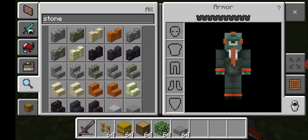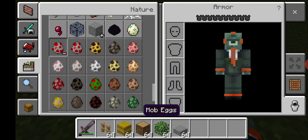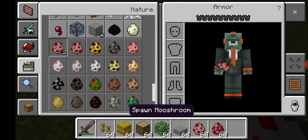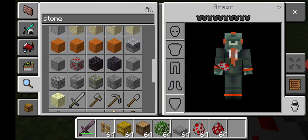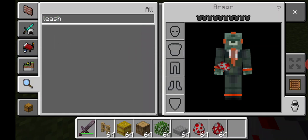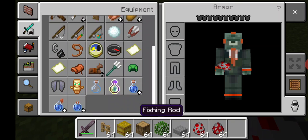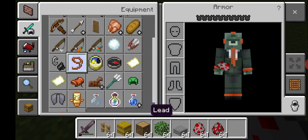Also, you need some kind of animal — whatever kind. I'll just put a chicken and mooshroom. And then you would need a lead — not a leash, a lead.